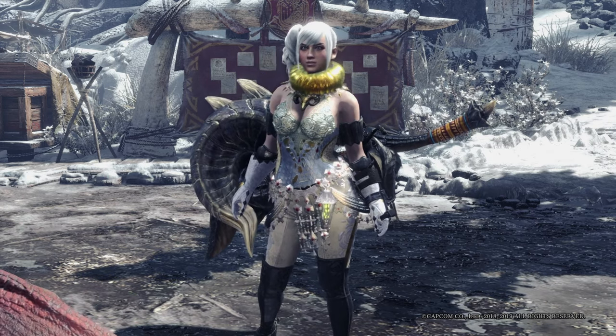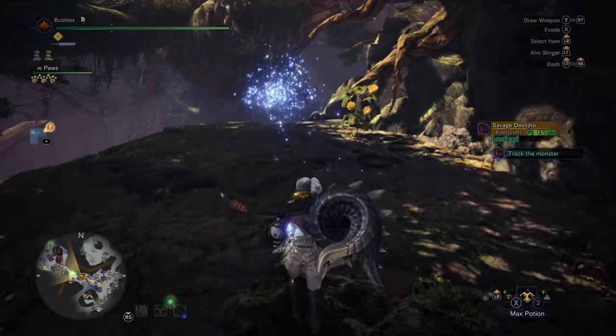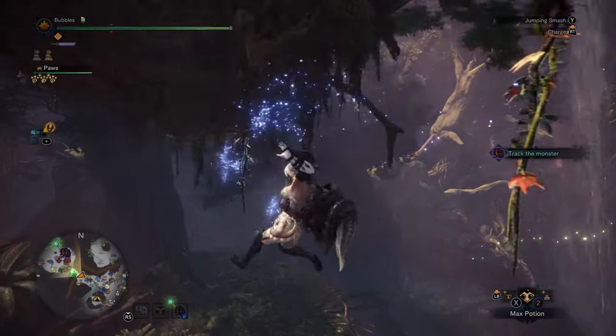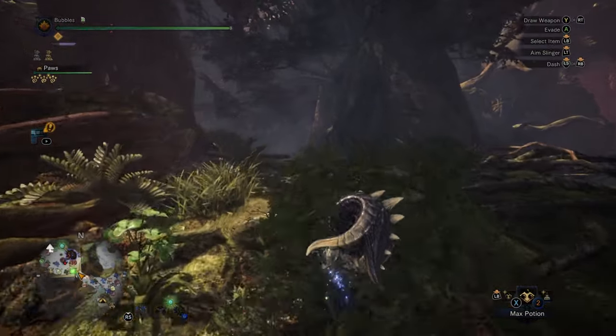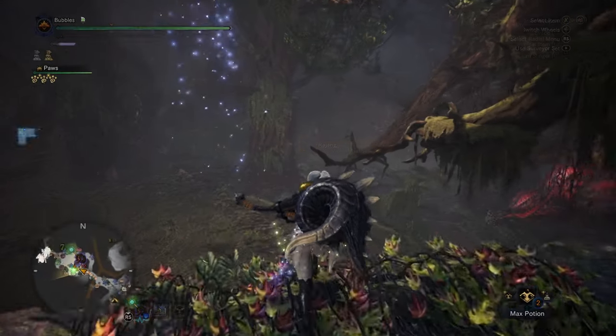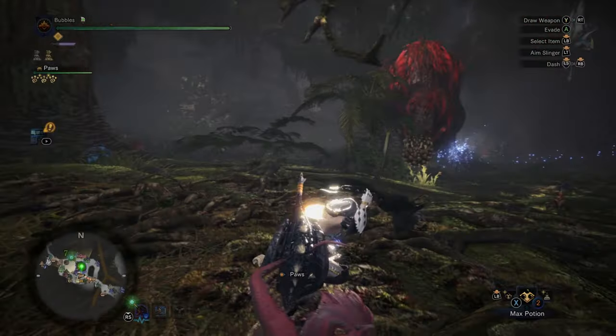Today we're going to be using the hammer and we're going to take it to Savage Deviljho in the Guiding Lanes. We've lured out Mr. Savage Joe and we're making our way to him. This probably is not going to go well — I have not played this game in quite a while. But I figured hammer is probably the best weapon that I remember how to use.